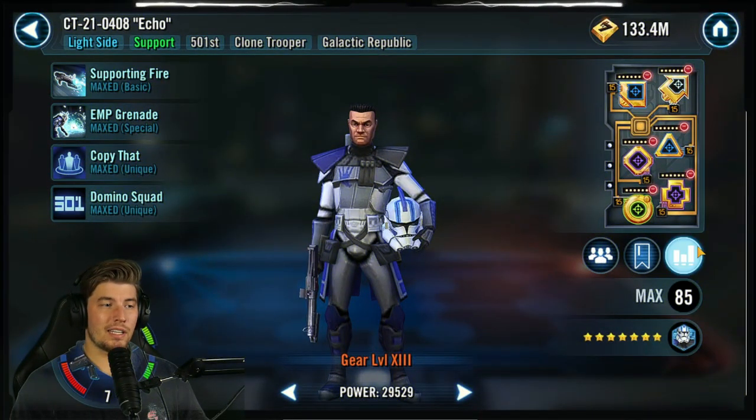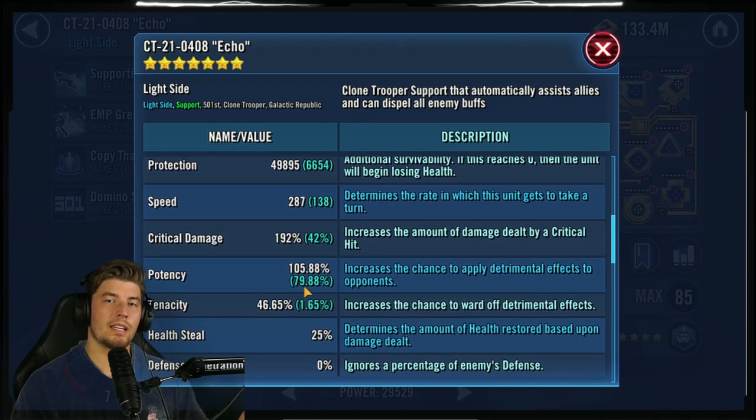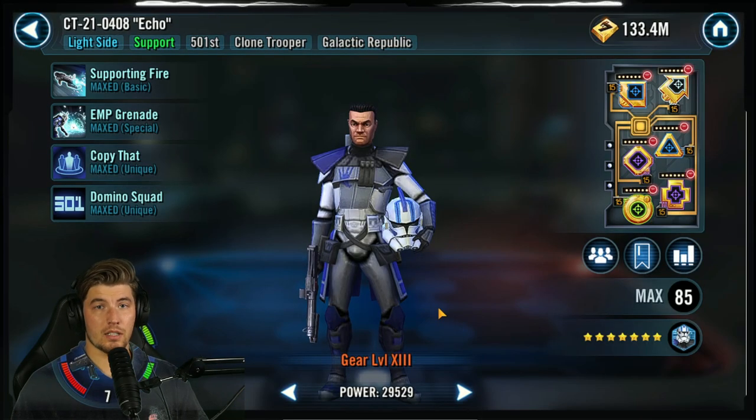Echo is a little different — I actually went for a ton of potency on Echo as well, to try and get some stuns early through the waves, specifically on the Droideka and the sniper droid. This has come in clutch so many times. I went with a triple potency set including a potency cross to get as many of those stuns as possible.